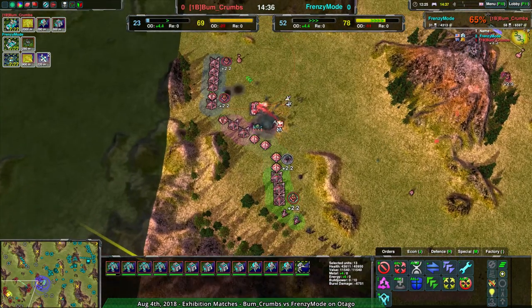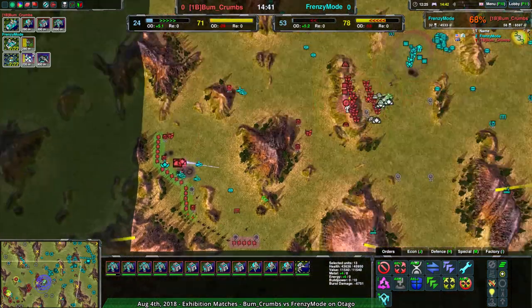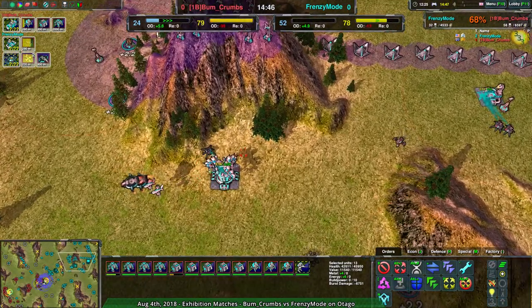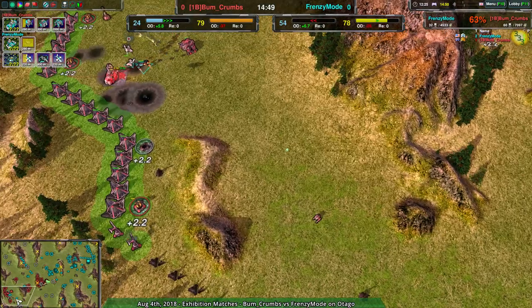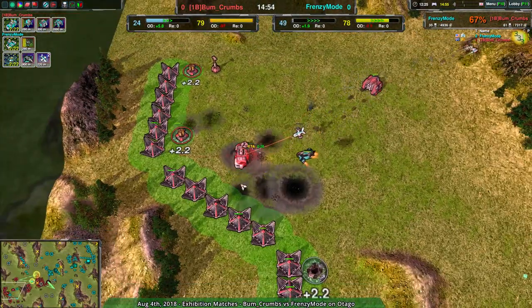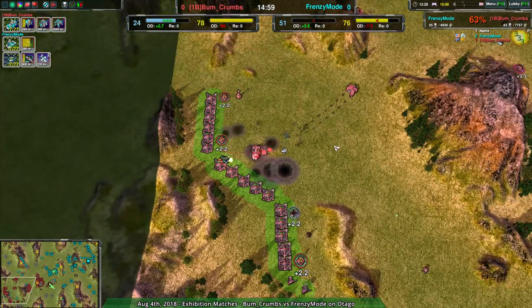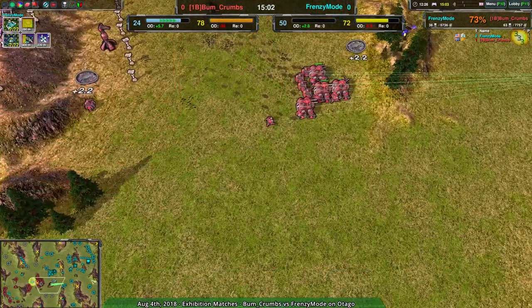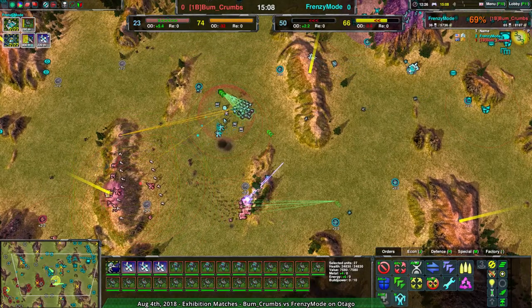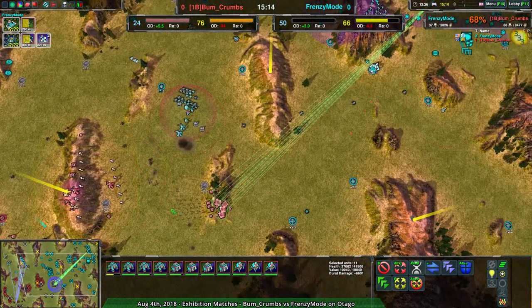They have this frontline force with quite a few Grizzlies — two striders' worth of Grizzlies. Not nothing. But this is pretty devastating, considering Frenzy Mode now controls most of the map. They've managed to get enough of an economy going and enough production help that they aren't over-accessing metal anymore. They have twice the economy. The Amphbot Factory is basically dead — next Revenant shot will kill it. Bumcrumbs will have no production right now.